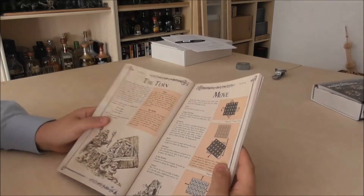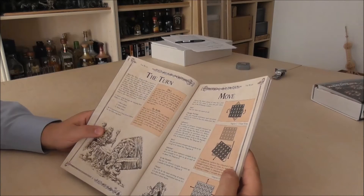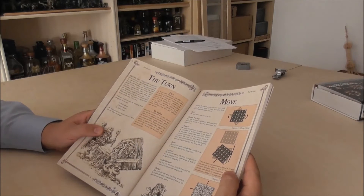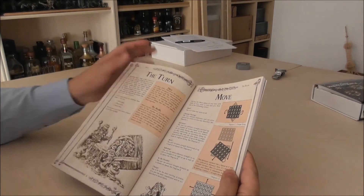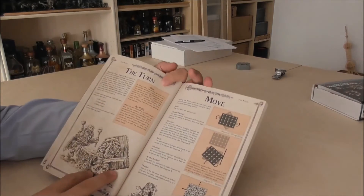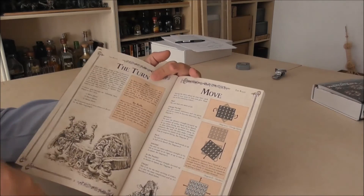Then we go through the turn: move phase, shoot phase, melee phase. There are re-rolls, but you can never re-roll a re-rolled die. The dice mechanics are d6, d3, and 2d6 basically — similar to every other game. For movement: you can stay where you are (hold order), change facing, turn, pivot on the center. Advance allows one pivot on the center.